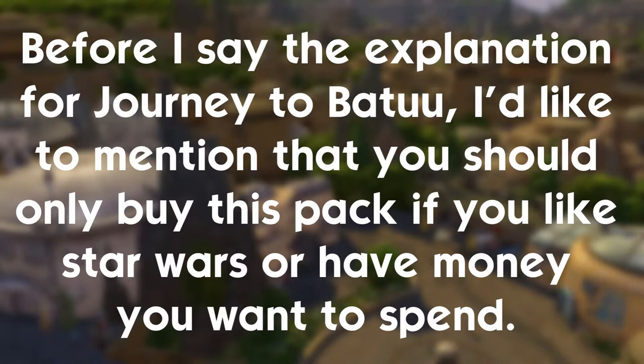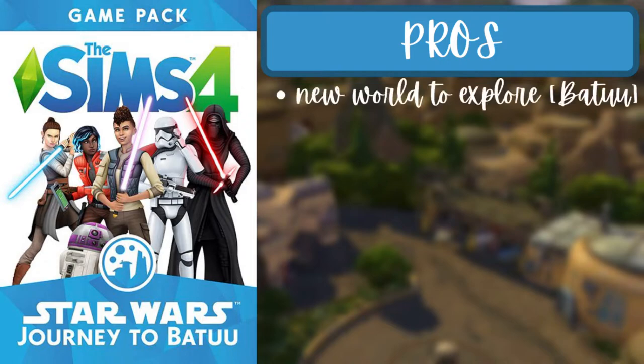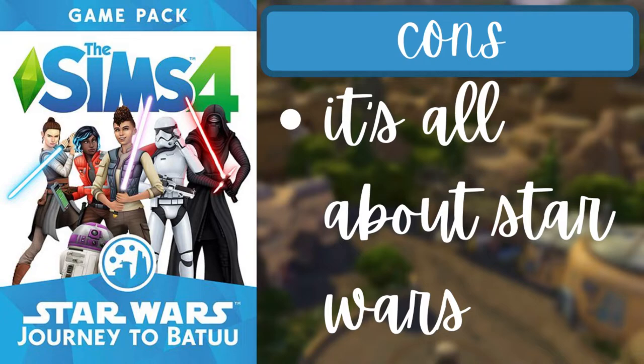Before covering Journey to Batuu, you should only buy this pack if you like Star Wars or have money to spend. For the third pack of the second tier, Journey to Batuu, the pros are a new world called Batuu to explore, new townies, factions and missions, droids, gambling, and two new aspirations — Galactic Privateer and Hope vs. Order. The one con is that it is entirely Star Wars themed.